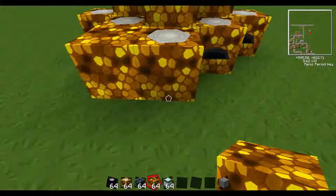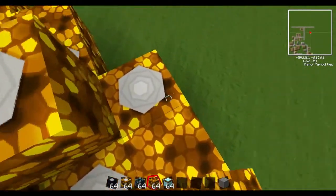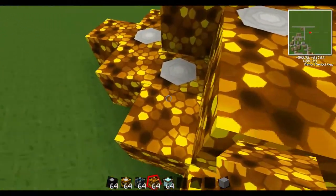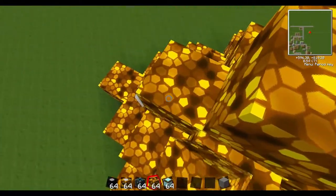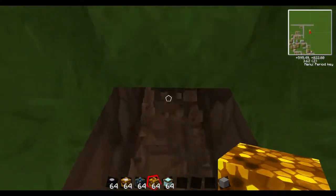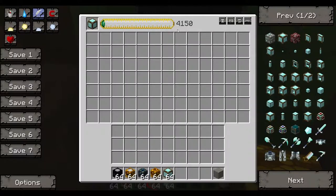You put four collectors on top and can add more around the sides. You surround the whole thing with glowstone because you need the maximum amount of light to collect the most energy. Glowstone is the best light source at level 15. Then you dig under until you can access the collector.